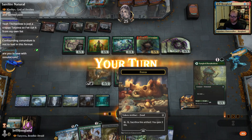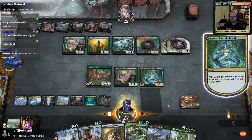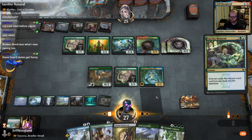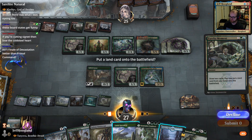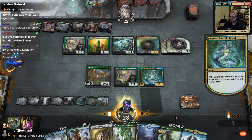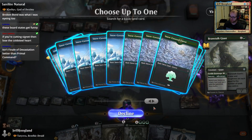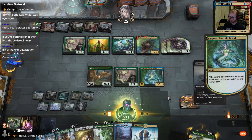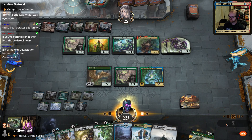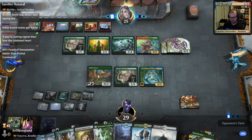It's a lot of +1/+1 counter stuff. This is the way we draw the cards, draw the cards, draw the cards — do-do-do-do-do-do. We've got 9 lands in play right now.